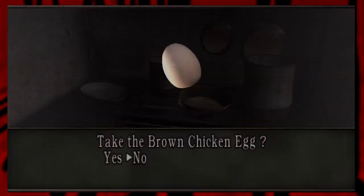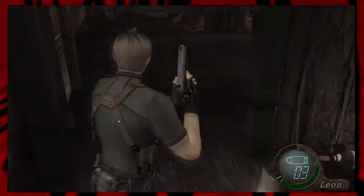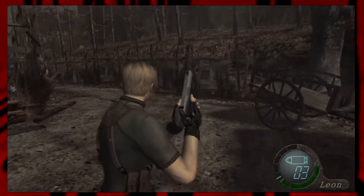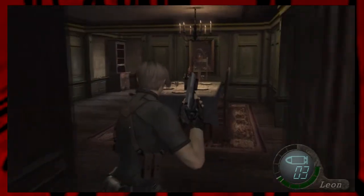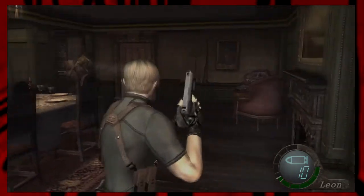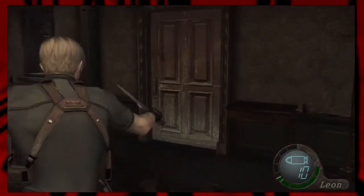Next up is one of the trickier things — a conservation strategy on my part. First of all, there are bottles of wine later on you can break but apparently you can't break that one. This is a strategy, and to do this you have to isolate Dr. Salvador. Very slowly open that door, and if you do this right the only person that will come is the chainsaw man.